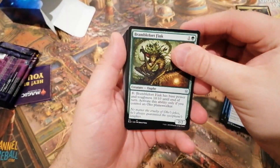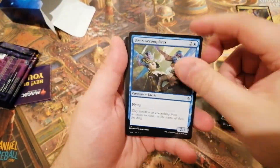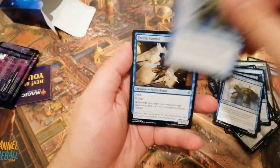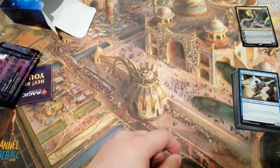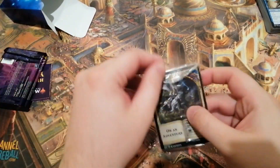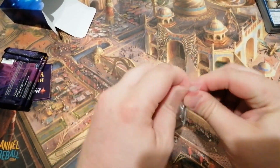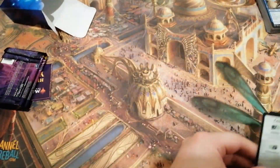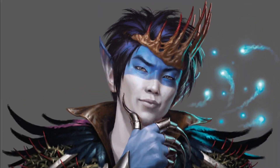In the planeswalker deck you also get two Throne of Eldraine booster packs and a code allowing you to redeem the entire planeswalker deck on MTG Arena, as expected with Wizards products for Standard. With the planeswalker deck coming in at around $15-20 USD, these are a fun product for non-competitive or new players to Magic. If you're wanting to buy these and power them up, I have minor upgrades you can make to the deck for as low as $5.